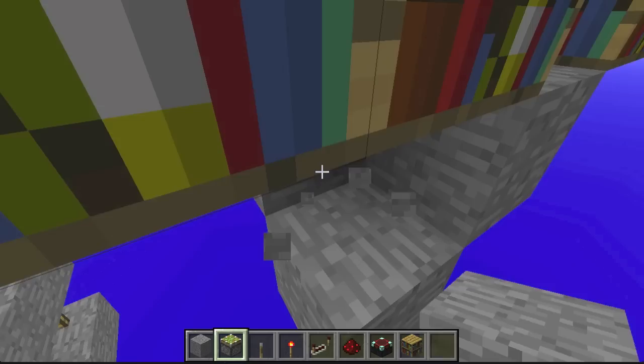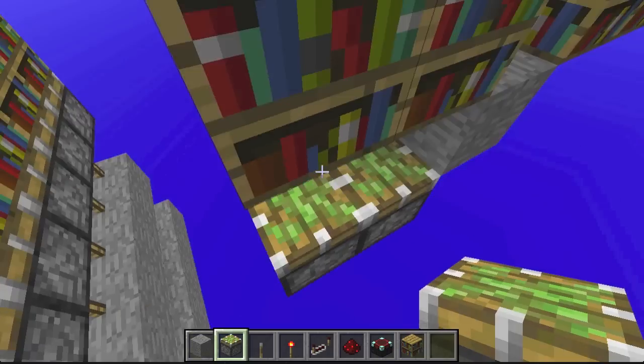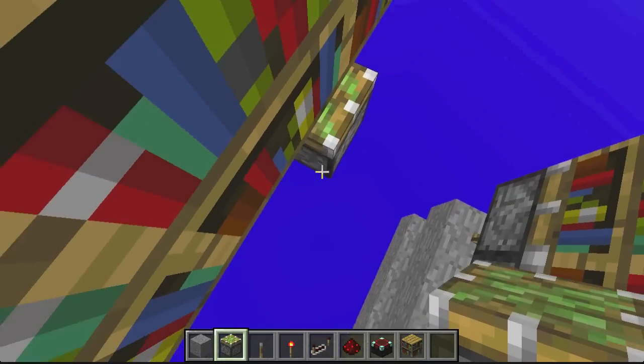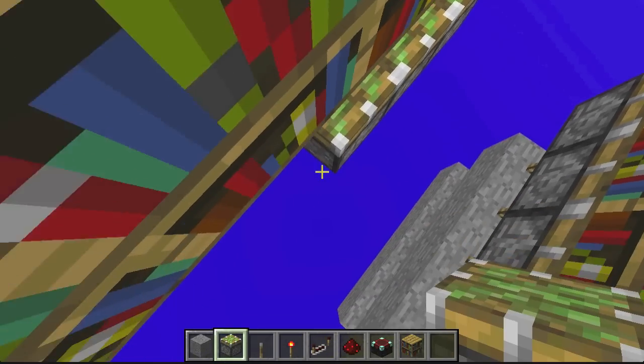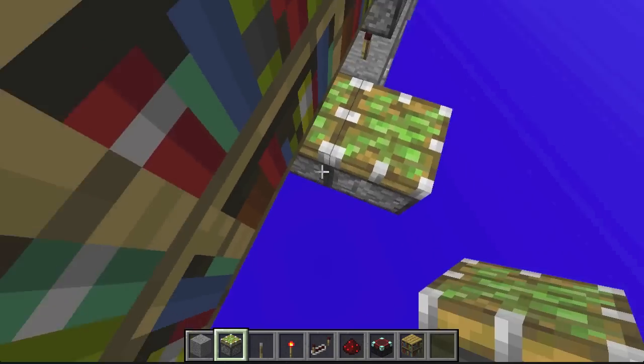You're going to want to build down two blocks, place a sticky piston adjacent to that block, and place sticky pistons all the way around. You're going to use a total of 15 underneath all of these bookshelves. I'm going to speed this up — see you later.